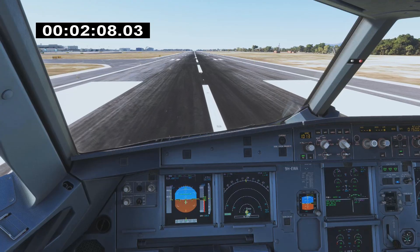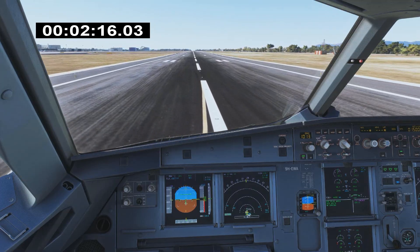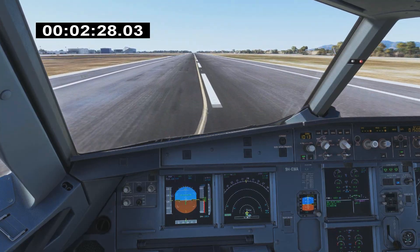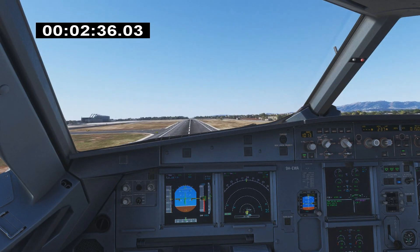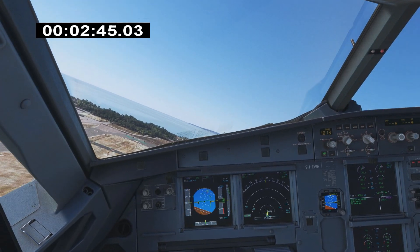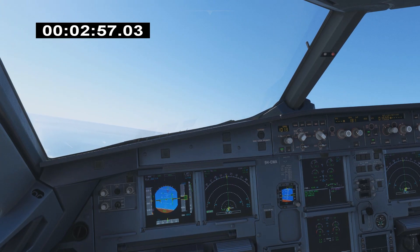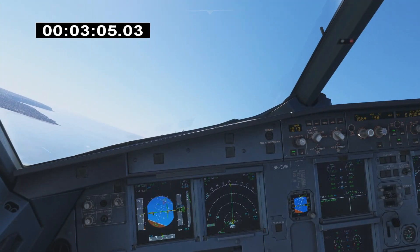Main flag 68. SRS, one way — it was blue. 100 knots. V1. Rotate. Positive climb — gear up. Nav. Let's switch on the autopilot. Heading select — let's turn all the way around.